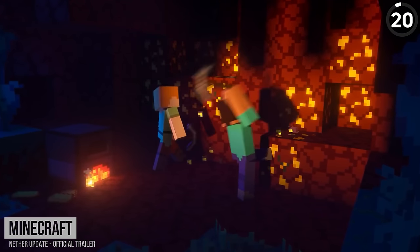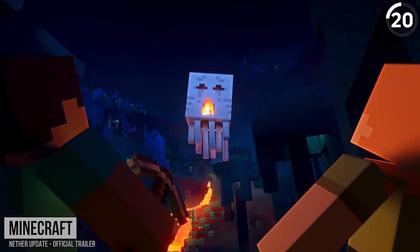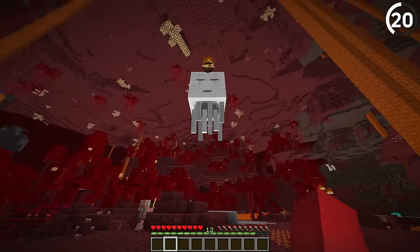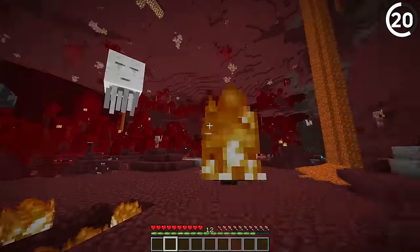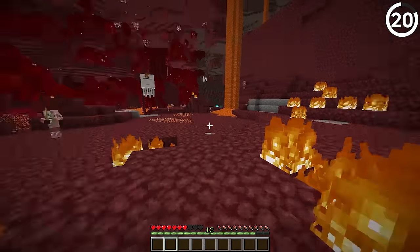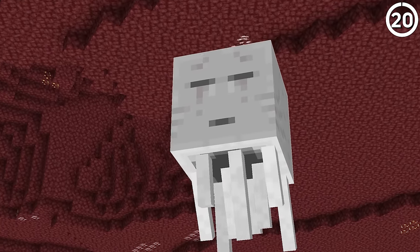When a ghast shoots a fireball at Steve and Alex while they're in the nether, in the trailer it doesn't just shoot the fireball — it also recoils back from the action of shooting it. In the actual game, that has never happened. This just goes to show Minecraft's lackluster representation of physics: by having no recoil, it disobeys Newton's third law of motion — for every action, there should be an equal and opposite reaction. But obviously, ghasts have never been in the real world either. Maybe this is just how they work.